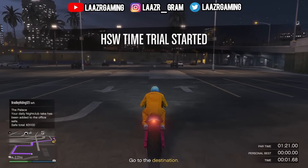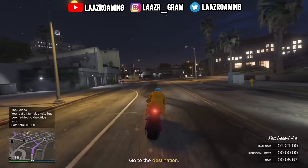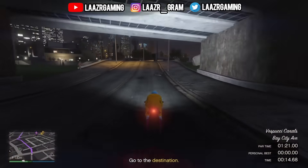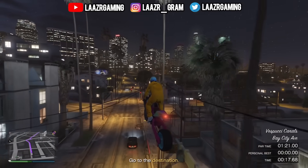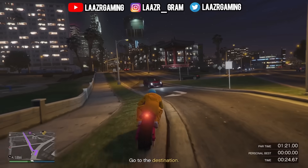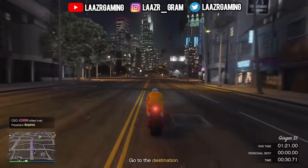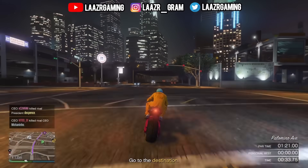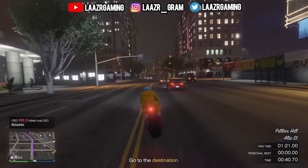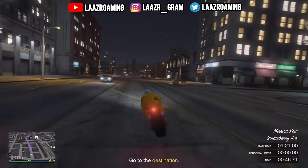If you play on PS5 or Xbox Series, there's also the HSW time trial known as Del Perro Beach, located literally a stone's throw from the normal time trial down by the beach. The HSW time trial is actually quicker than the previous one, with a par time of only 1 minute 21 seconds. I'd definitely suggest using the Hakutu Drag so you can swerve in and out of cars and traffic very easily — this motorbike is way too quick for these time trials.